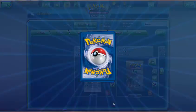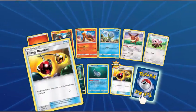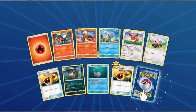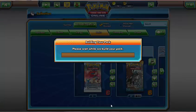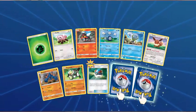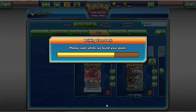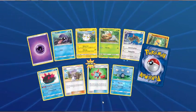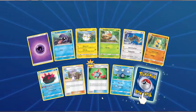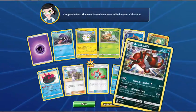Grass Energy, Stufful, Litten, Poliwag, Jangmo-o, Eevee, Boldore, Passimian, Great Ball — Reverse Crabominable. Rare is Stoutland. Next pack — Psychic Energy, Shellder, Togedemaru, Grubbin, Ferow, Makuhita, Pyukumuku, Lily, Rotom Dex — that's a new one for us. Reverse Poliwag. And Croconaw Holo — very nice! Next pack — Fairy Energy, Makuhita, Shellder, Drowzee, Grubbin, Ferow, Golbat, Timer Ball, Energy Switch — Reverse is Parasect, that's pretty cool! The rare is Toucannon. Next pack — Fire Energy, Togedemaru, Stufful, Cosmog, Fomantis, Alolan Grimer, Torracat, Trumbeak, Potion — Reverse Pyukumuku. And Bewear.